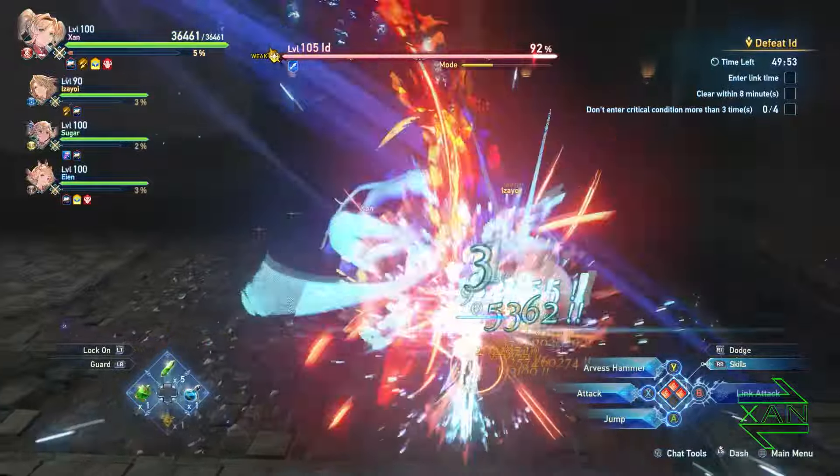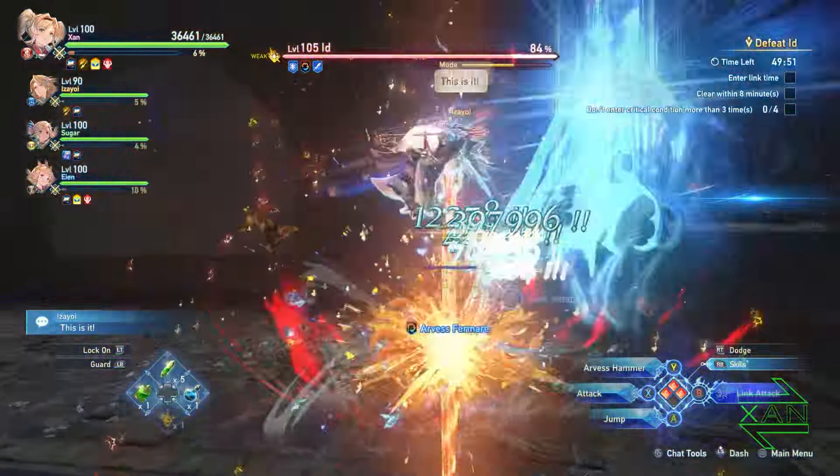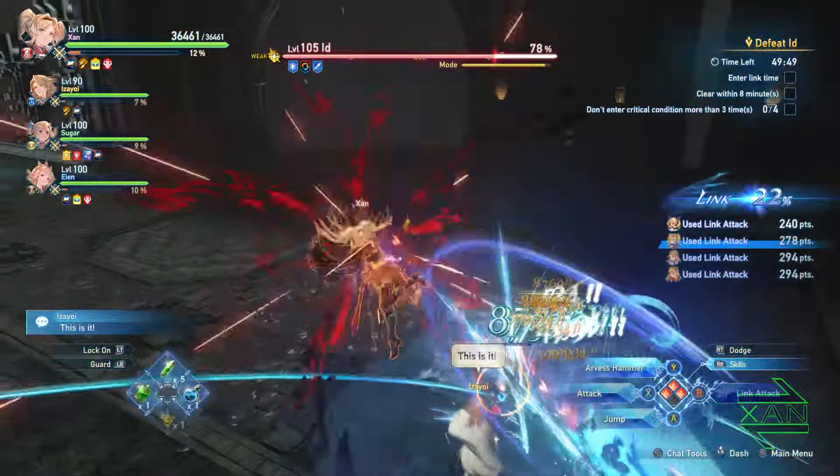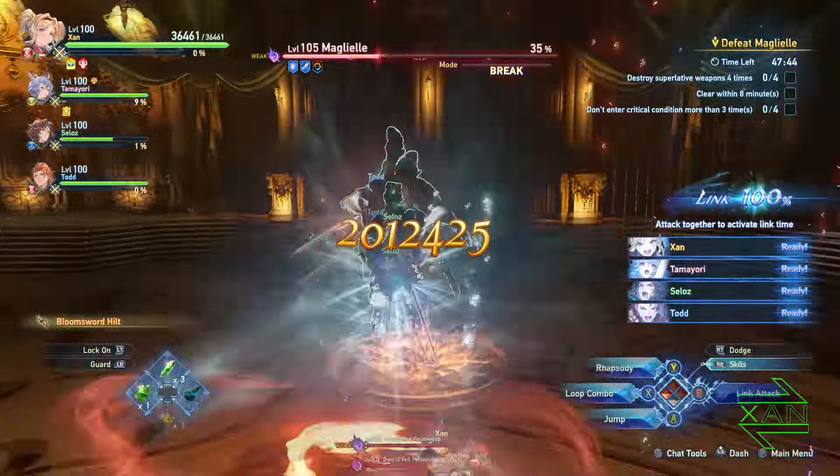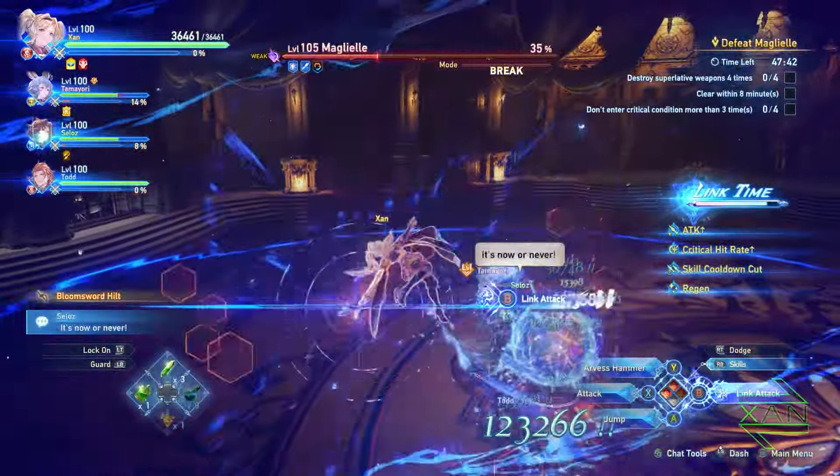After a link attack, this method doesn't require any dive loops — Arvis Hammer is ready to use right after the link attack. During link time, this method only requires 1 dive loop.